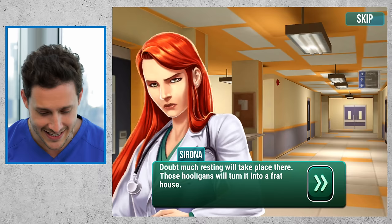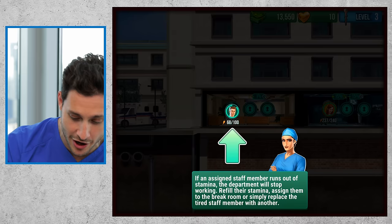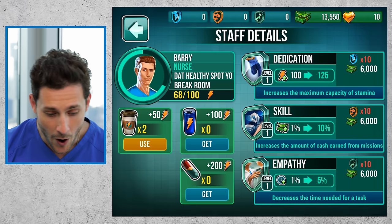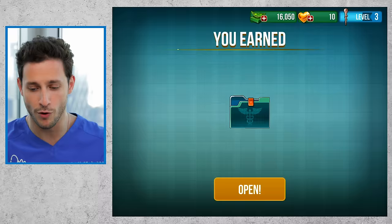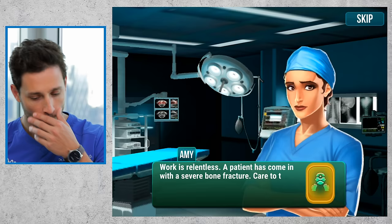Those hooligans will turn it into a frat house. What hooligans? We have like three staff in my hospital — that's called 'that spot where y'all get healthy, yo.' If a signed staff member runs out of stamina, the department will stop working — refill their stamina, assign them to the break room, or simply put another non-tired staff member to work there. I can give them plus 50 energy by giving them coffee. Here's some coffee, buddy. My staff is already performing better. We got another reward. This game has the most rewards I've ever seen. Energy drink recovers 100 stamina points instantly — there should be a little thing on the bottom that shortens your life just a bit.